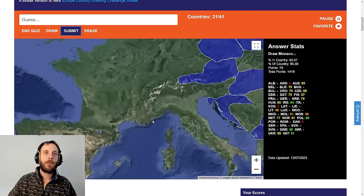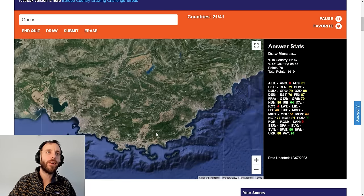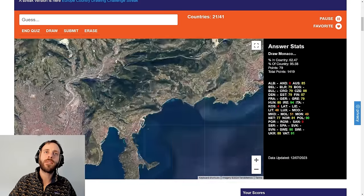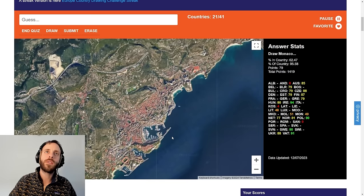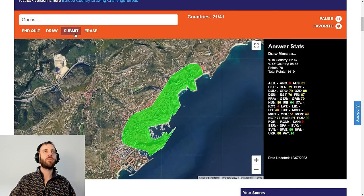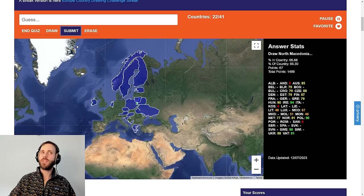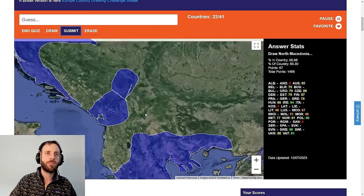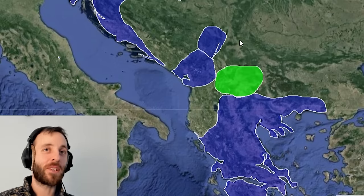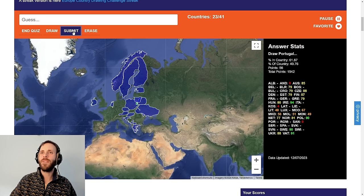Monaco. Let's zoom right in here. Where are you? That's Nice. So this is it. 67. Meh. North Macedonia — the shape of Serbia is going to be absolutely mental. 56. That's not good.